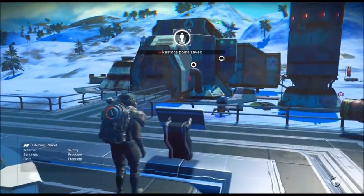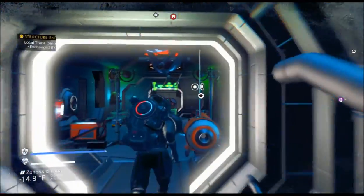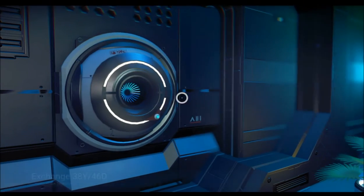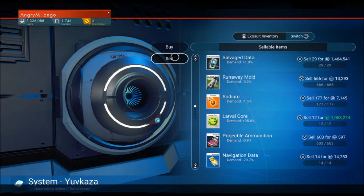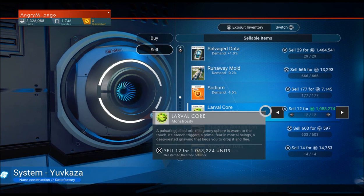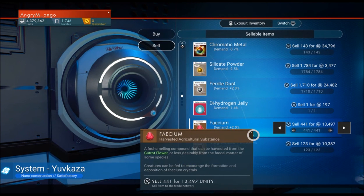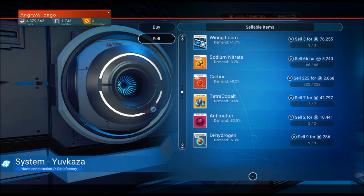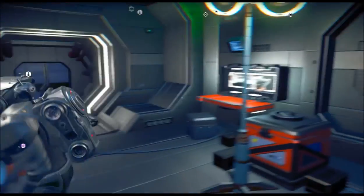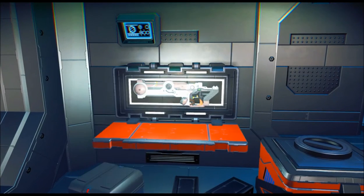Alright, set up the base finally. This is great here because I can sell my larval cores. I have 3.3 million - it's 3.4 million to buy - and it's worth it, quite frankly. The cat just bit me - ow, stop, that was not very nice! Alright, I'm not going to sell those. Now I've got four million - look at that!